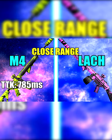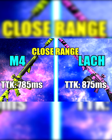Inside the first damage range, the M4 is killing at 785 milliseconds, which is a really fast time to kill for an AR, and the Logman is killing at 875 milliseconds. That's almost a 100 millisecond difference, so the M4 is killing a lot faster.